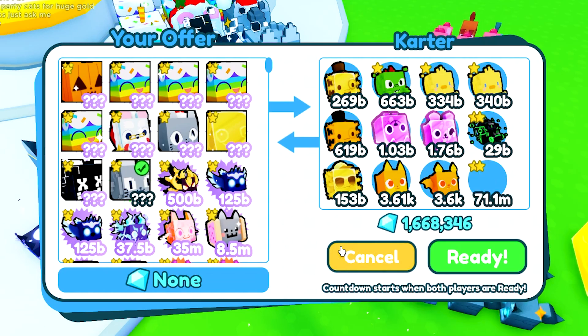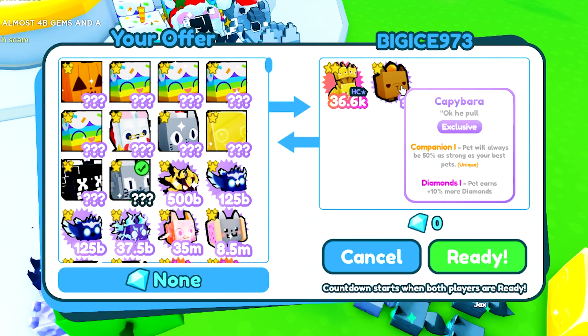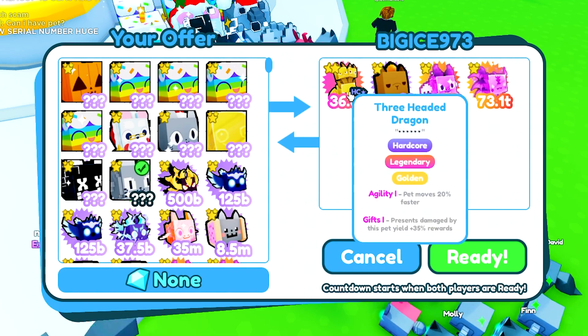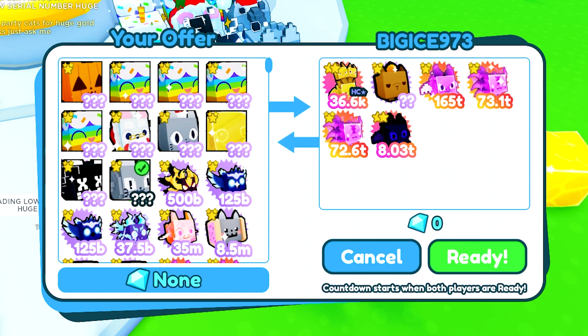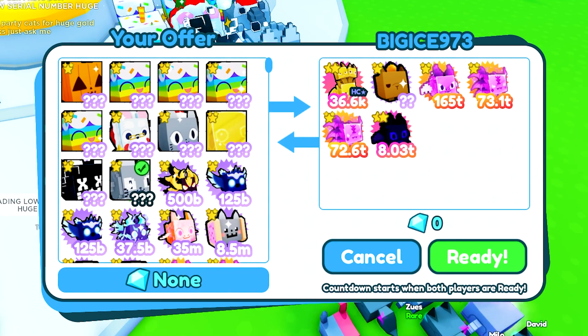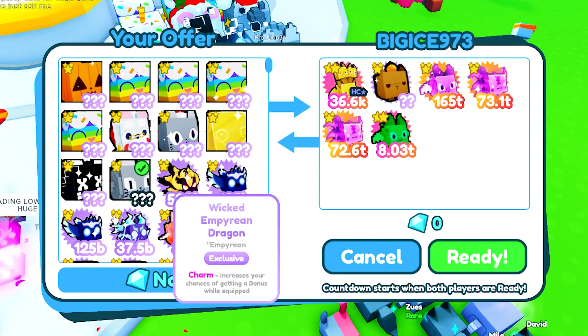Carter is putting up a fancy axolotl, pixel dino, pixel chick, and a fancy axolotl rainbow — these are all just hatchable pets so that's not going to be too great. Big Ice 976 is offering up a capybara exclusive and a three-headed dragon hardcore, again just hatchable pets, but the capybara alone goes for about 5.5 bill.